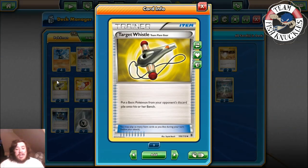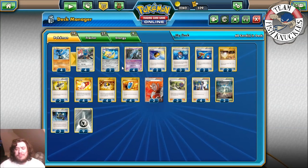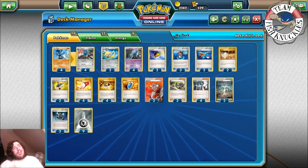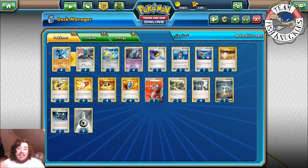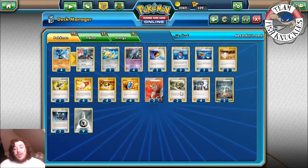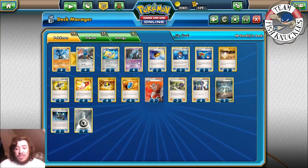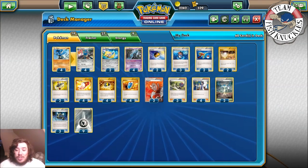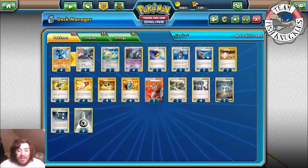Two Target Whistle to help fill your opponent's bench back up — your opponent might be smart and not fill the bench, but they might discard Pokémon, and you can Target Whistle them back. Four Trainer's Mail, four Ultra Ball, four VS Seeker — pretty standard. Two Life Stand, and the main strategy is like we've done the past couple videos: Target Whistle a Shaymin back into the field, Life Stand up into the active spot, take knockouts, because your opponent will probably throw away their Shaymins and not put them down. Three and four Sycamore, seven supporter cards total.